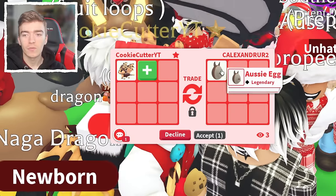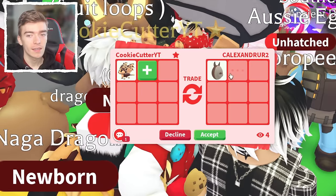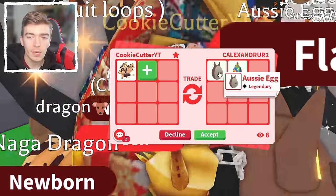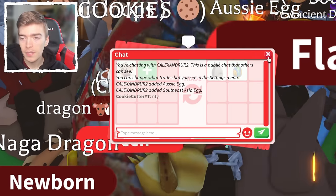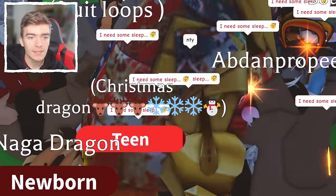This person's simply offering me an Unhatched Aussie Egg. I know these are rare, but I definitely don't think it's 1000 Robux worth. There's no way that I think that is worth 1000 Robux unless I completely have no knowledge about values. That is a no from me, because I've got all of these pets and I don't realistically need it.